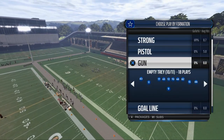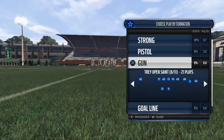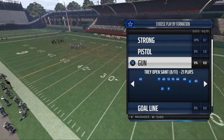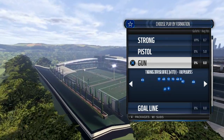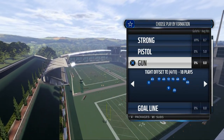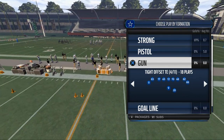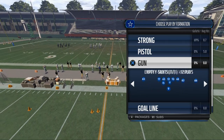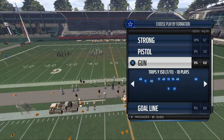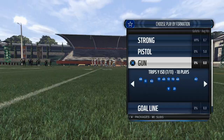In the first video we talked about the Trey Open Saint, how we like to use it as a nice formation to get a basic read on what the defense is going to be doing. The second thing was how to use the shotgun tight offset weak, specifically to beat man-to-man coverage using picks, mesh routes, and quick slants. Today we're going to be looking for a formation to beat zone defense, and what I like to use is trips and bunch formations — three wide receivers to one side of the field.